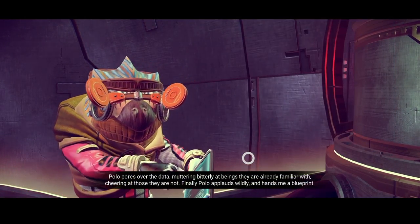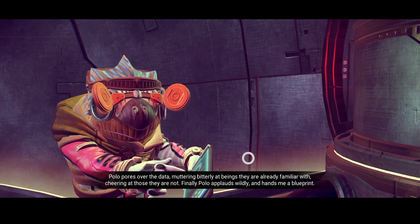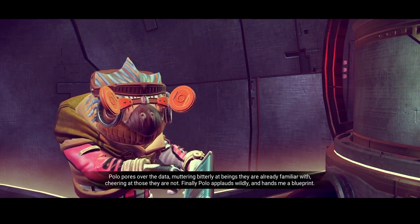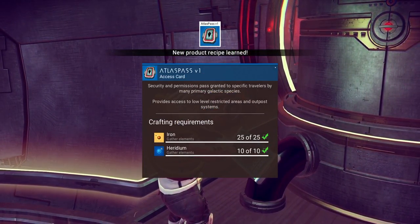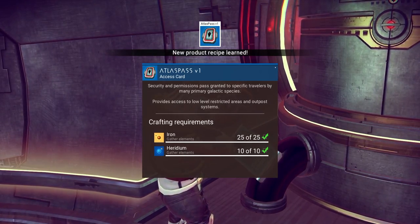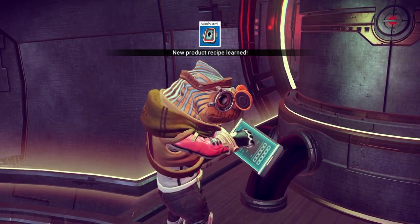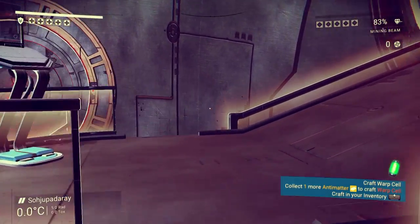I give him some random information about stuff I've learned so far across my journey. He wants to know it because he doesn't really leave the space station too much and wants to know what's going on out there in the universe. As a reward, he did grant me the Atlas Pass Version 1 Blueprint, and this thing is extremely easy to make. All you need is some iron and some heridium — both can be purchased at the store, and both can be abundantly found on just about any planet you visit. Really easy stuff to find.